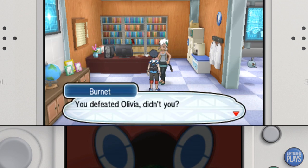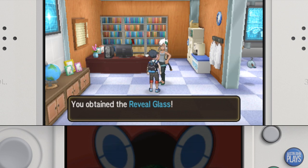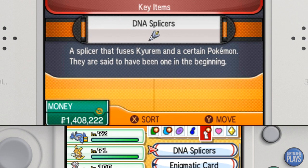For the Weather Trio, the Reveal Glass is obtained from Professor Burnet at the Dimensional Research Lab in Heahea City after clearing Olivia's grand trial.